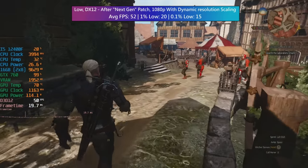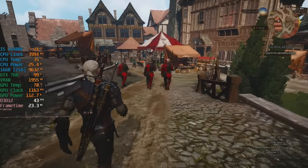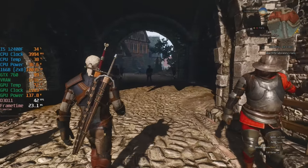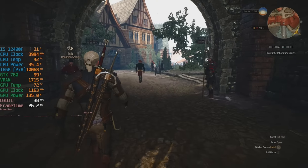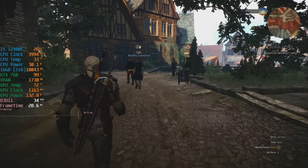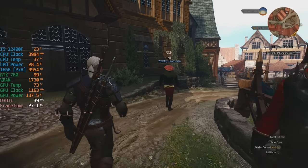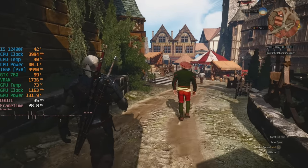Playing at high or ultra like we did pre-patch isn't achievable now, but we aren't limited to the lowest values. I played around with the settings for a bit and came up with my own custom recommendation for playing with an old graphics card like this. The following settings come with a 30fps target in mind, but I think that's more sensible given the hardware — and the following settings actually give us an end result that still retains the next gen look without completely destroying the frame rate.